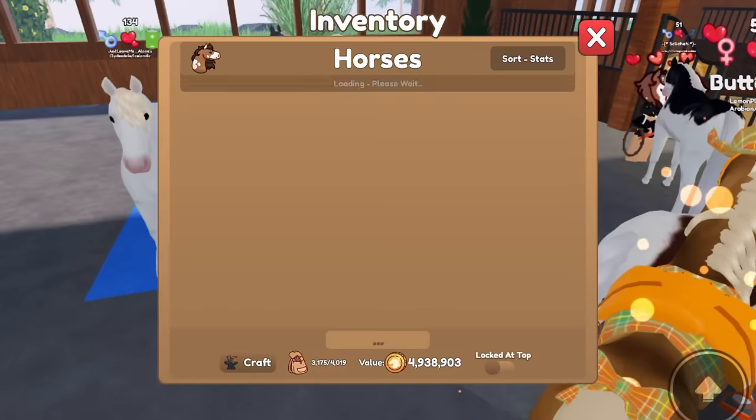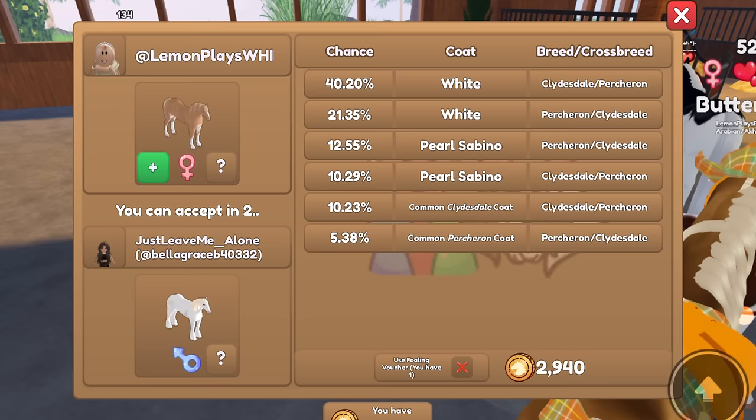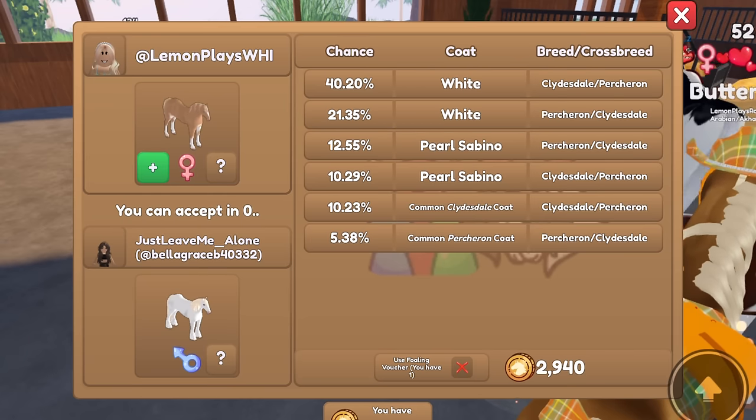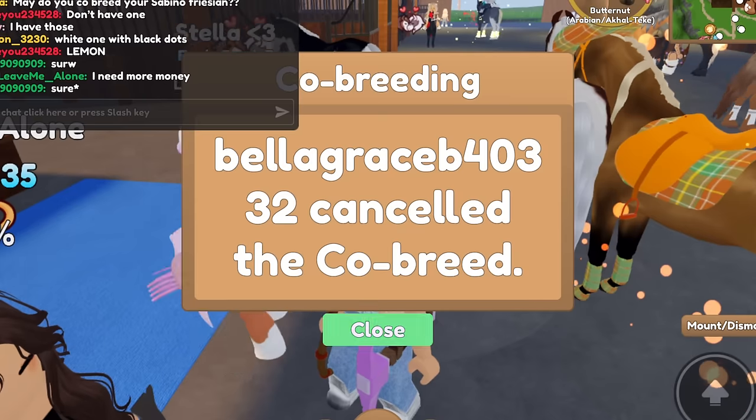Let's invite you to co-breed. What horse should we put? Let's put a cool-looking horse, let's do this Percheron. Oh, and they're putting their Clydesdale. Alright, so we'll just do this and let's see what we get. Oh, they cancelled it.